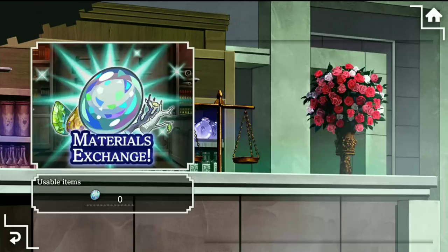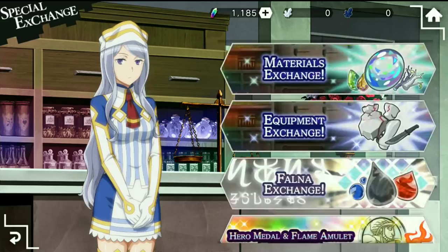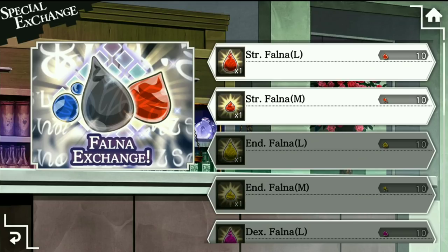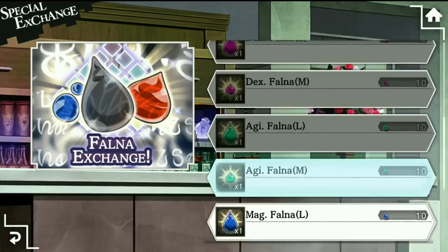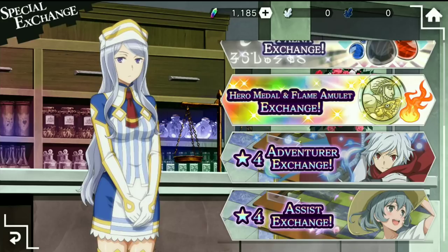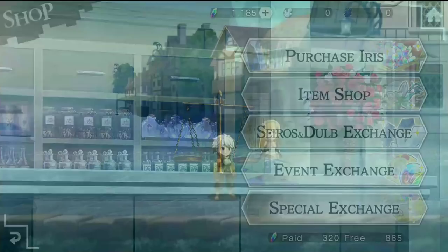The special exchange is actually kind of important. This is where you are going to need to exchange your lower-level faunas for higher-level ones. You can farm lower-level ones to get the higher-level ones to increase the abilities of your characters — you can trade ten of a smaller one to get one of the larger ones. You also have the four-star exchange here if you got the start dash pack. This also tells you how many paid iris you have versus how many free.